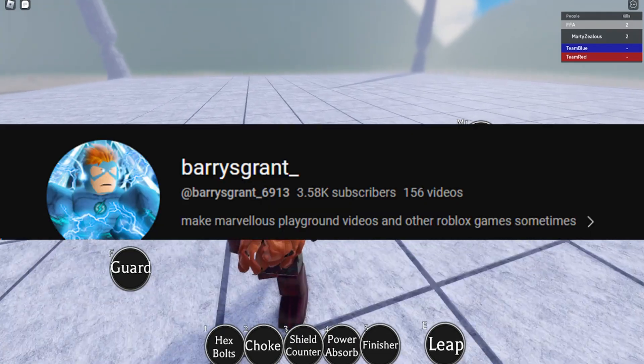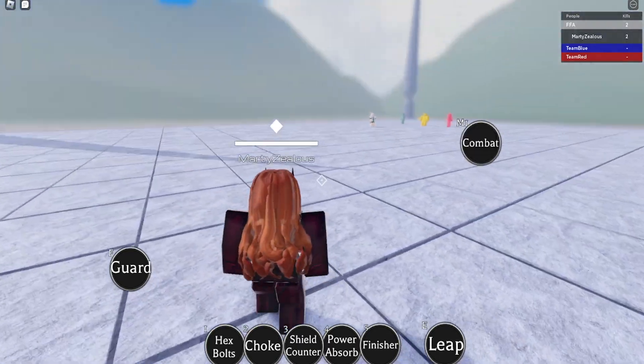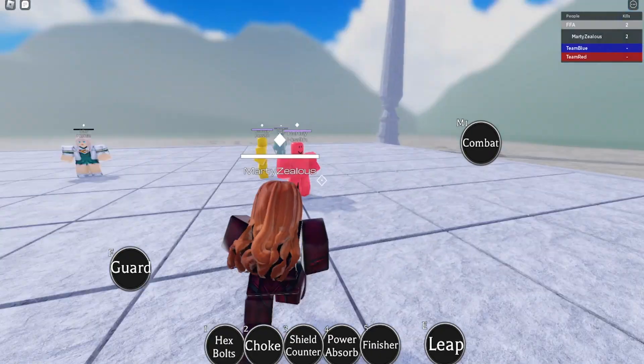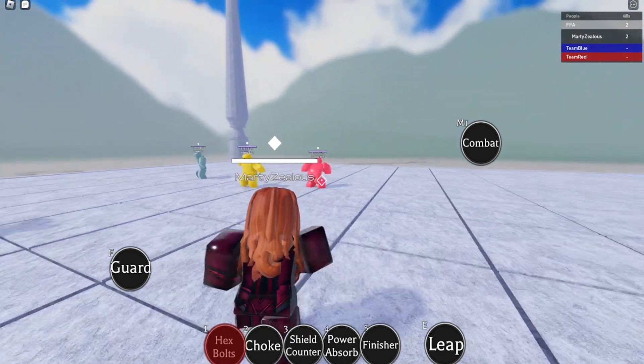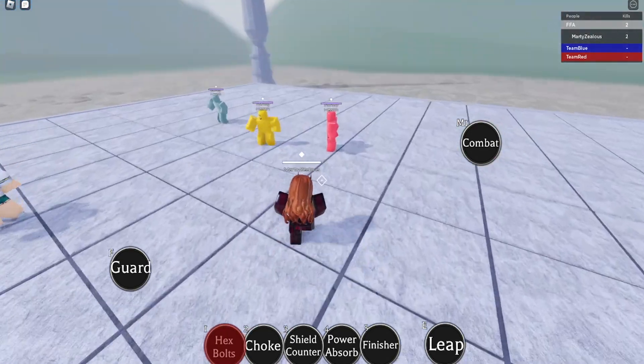So that means Berries Grant, if you're watching this, you better watch out because when we do our next PvP video, I'm gonna destroy you with this character. Anyway, let's jump into this. We can do Hex Pulse right here — press one and as you can see we're hitting them, and now it's much easier to hit players with that. It was so much harder before.